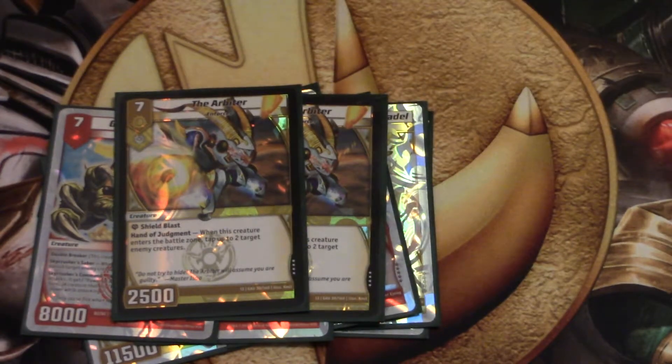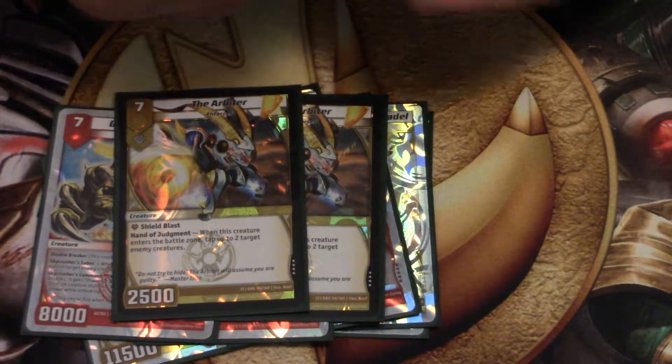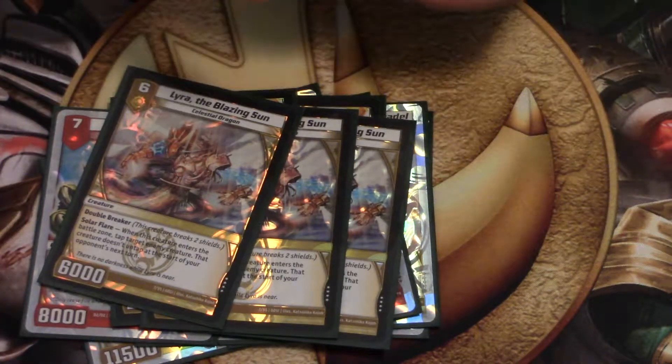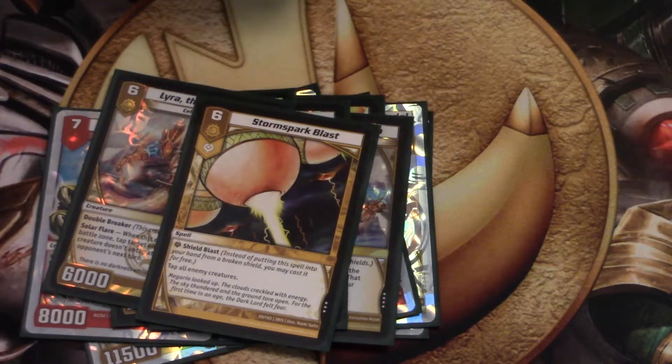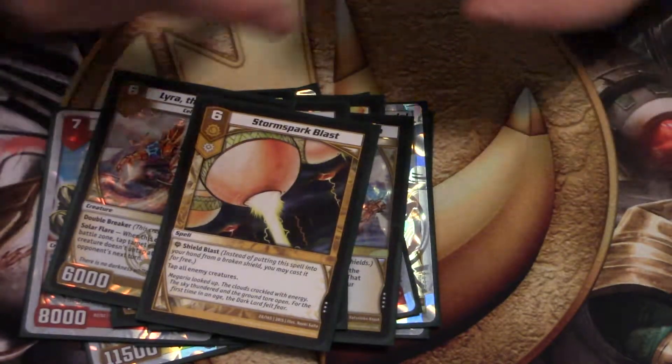We play Arbiter because it's a great shield blast. And Lyra, because it's dragons — Lyra's a great 6-drop. We do play 1 Stormstruck Blast, but I like the Arbiter better because I like being able to have some field presence.